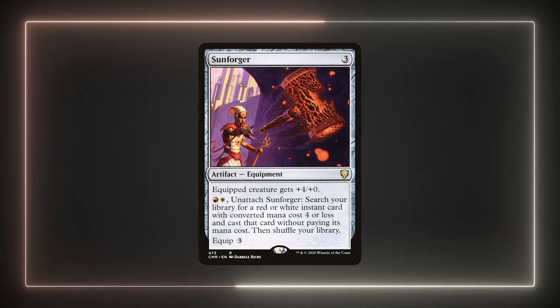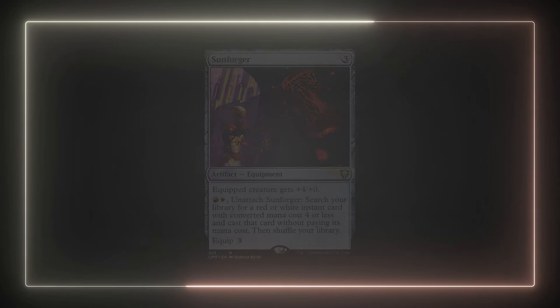Finally, we have Sunforger. This totally balanced equipment will let us tutor out any of our cantrip effects. Of the 27 instant cards in our deck, this equipment can tutor for all of them.